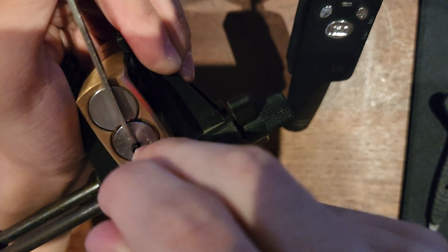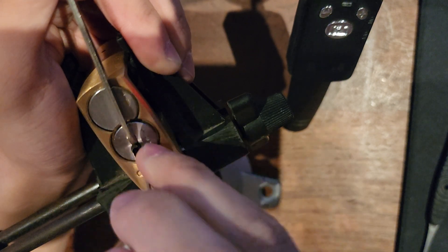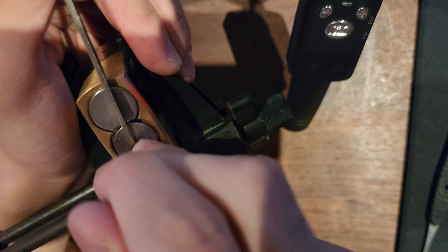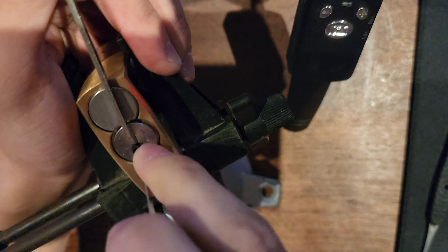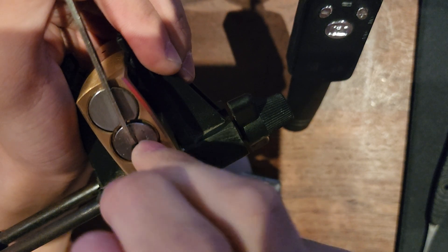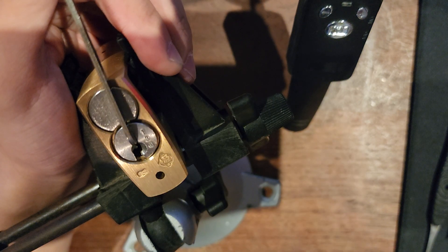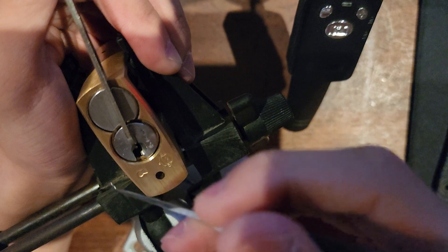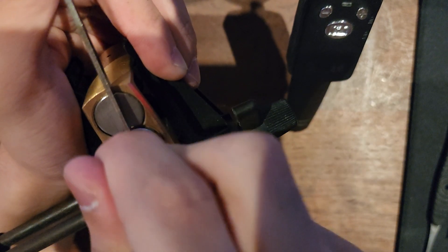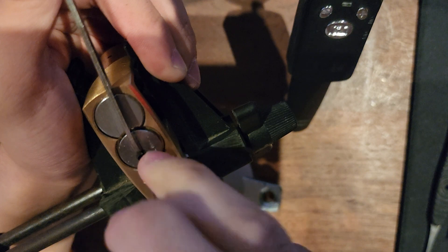Checking the side pins stuck again — 3, 2, 1, all set. Go back in. Let's see: 1, 2, 3, 4, 5 — 6 again. Let's use a super low cut hook like this, pointed 2 from Moki. Get underneath that. Put that back in.